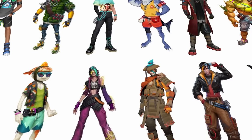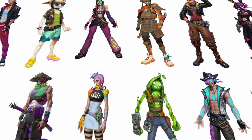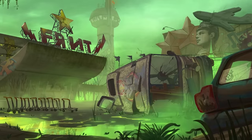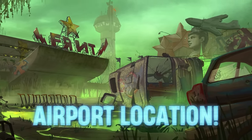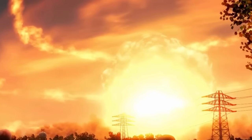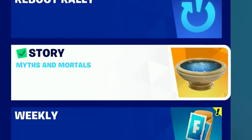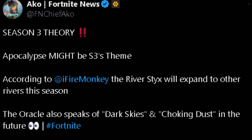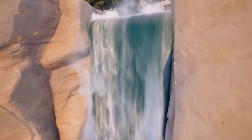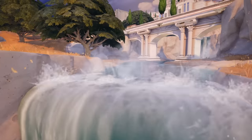We can also see scavengers all around the image wearing makeshift pieces of armor, which are obviously going to be brand new skins arriving in the new season — whether in the battle pass or the item shop. There's also a brand new airport location arriving. It looks like the island has gone through a nuclear fallout, which will most likely happen at the very end of Chapter 5 Season 2.